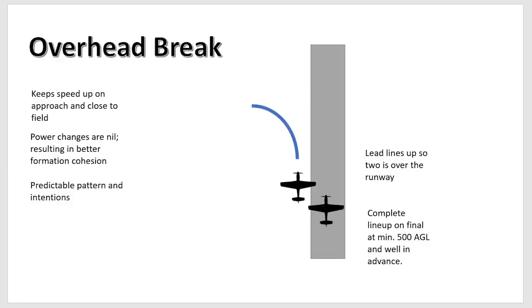Let's talk about the overhead recovery. Why do I like the overhead brake instead of slowing down and descending straight to the runway button? It keeps speed up when you're close to the field, and there are no real power changes except in the brake itself — you're basically at your briefed throttle setting en route, then go idle in the brake and stay idle until you hit your push point. It's also very visible and predictable — your teammates can see that you're coming in to land.